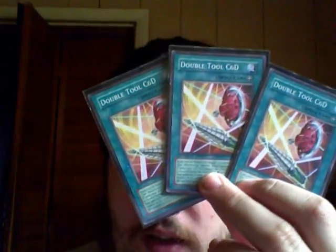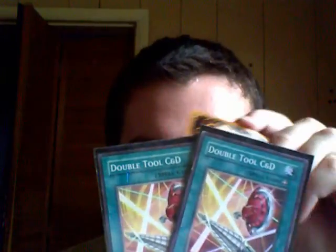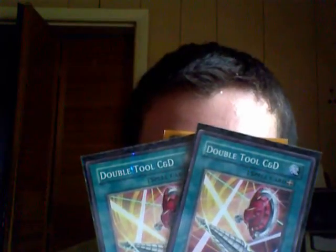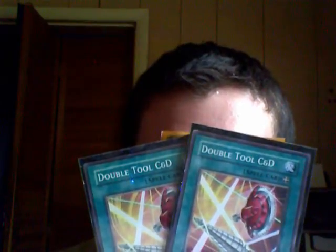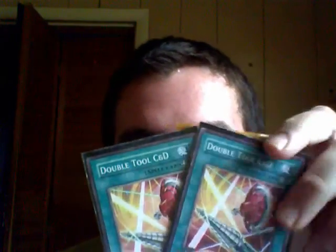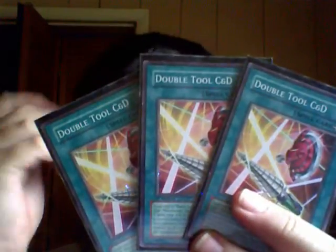Three Double Tool C and D — an equip spell searchable by Power Tool. It can only be equipped to a level 4 Morphtronic Machine or a Power Tool Dragon. While equipped during your turn, this card gains 1000 attack. If it attacks, the effect of the attack target is negated during the battle phase. During your opponent's turn, your opponent cannot select a monster other than the equipped monster as an attack target, and an opponent's monster that battles the equipped monster is destroyed at the end of the damage step. Very good card even though it's limited in what you can put it on — still very helpful.